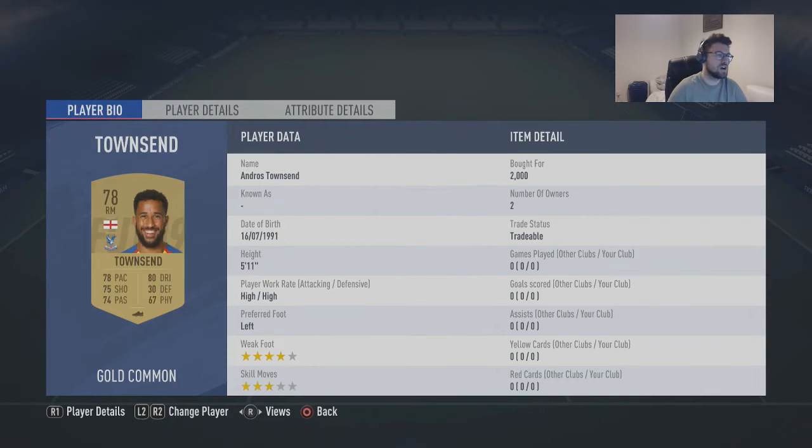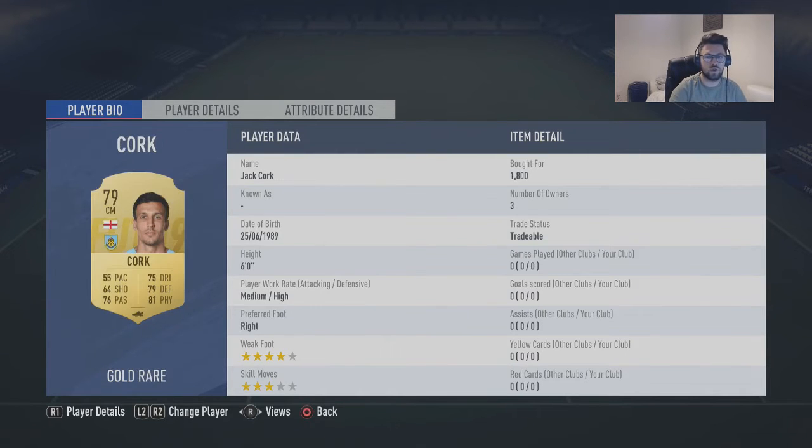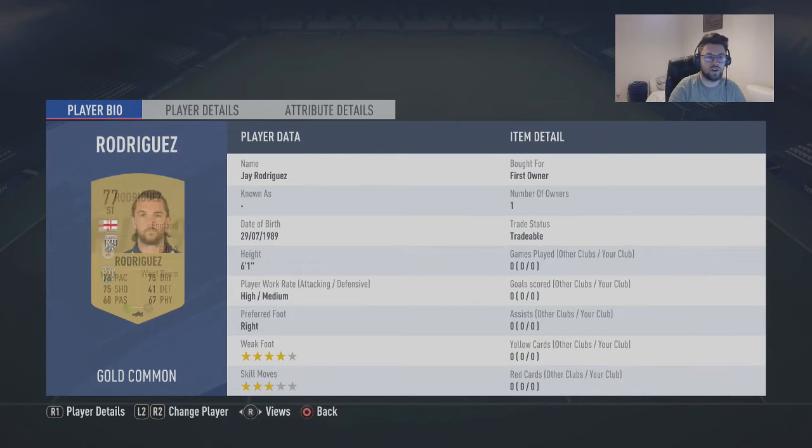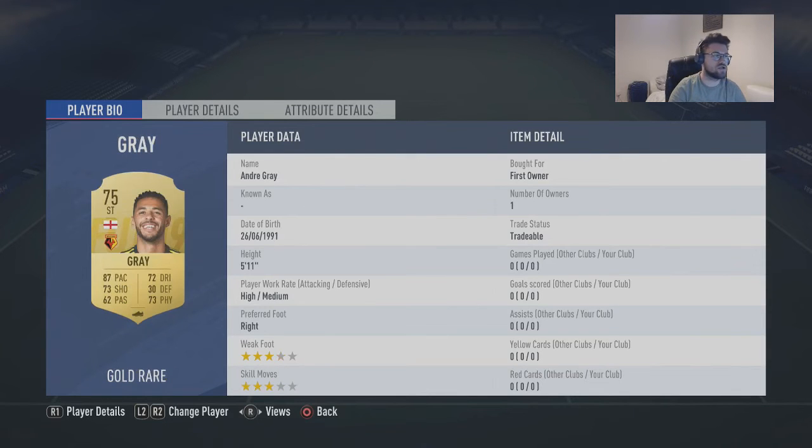You got Tanzer, which is 2,000 — and that's where it's gonna get expensive, honestly. The right mids from the English league are really expensive at the moment, so 2,000 is probably the lowest they're gonna go. You got Kork, which is 1,800 — expensive, I know. You got Lingard, which is first owner for myself, going for a similar sort of pricing. You got Shirley, which is first owner — easy enough for me. And then you got Rodriguez, which is first owner.